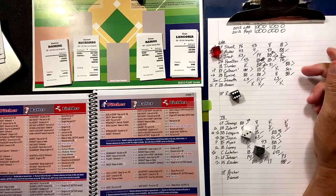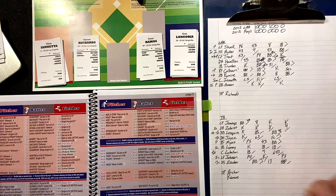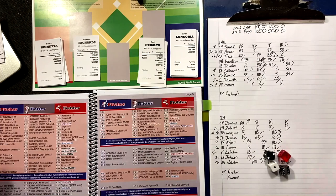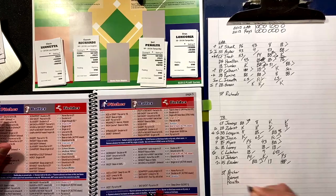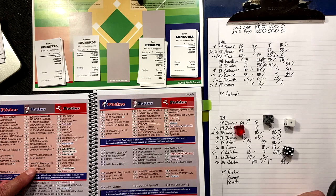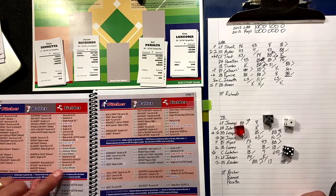They bring in Joel Peralta. First and second, one out. Chris Iannetta — one-five-five — blank, home run king? He is not. So he flies out to center. That brings up Grant Green — maybe Poolhole is going to pinch hit.